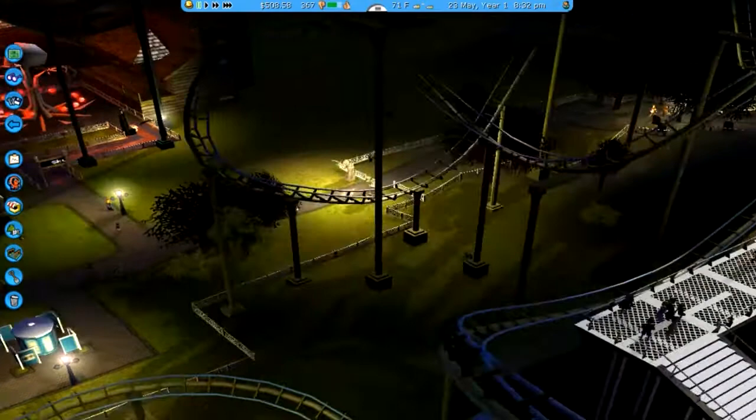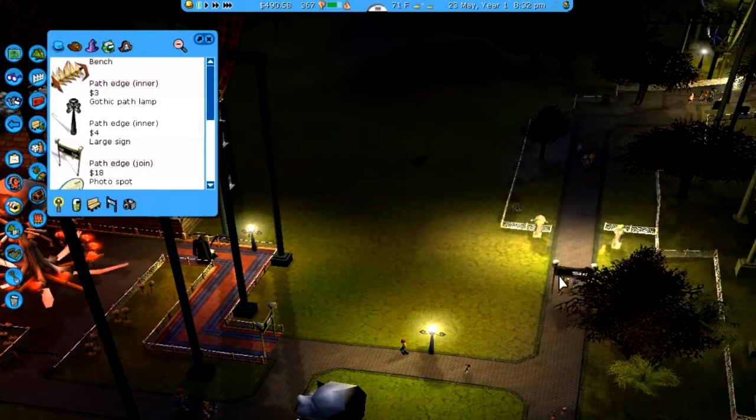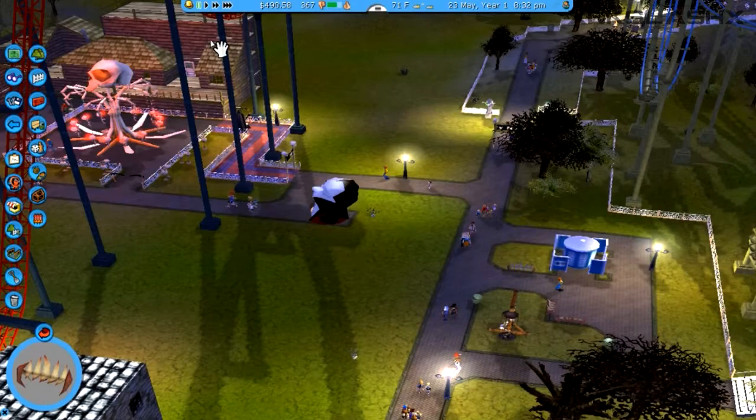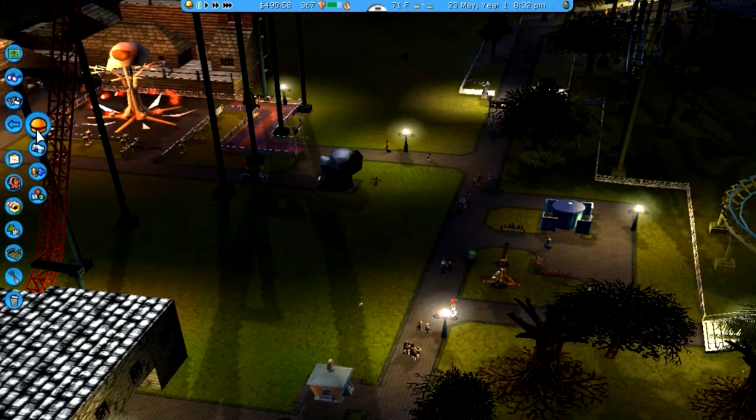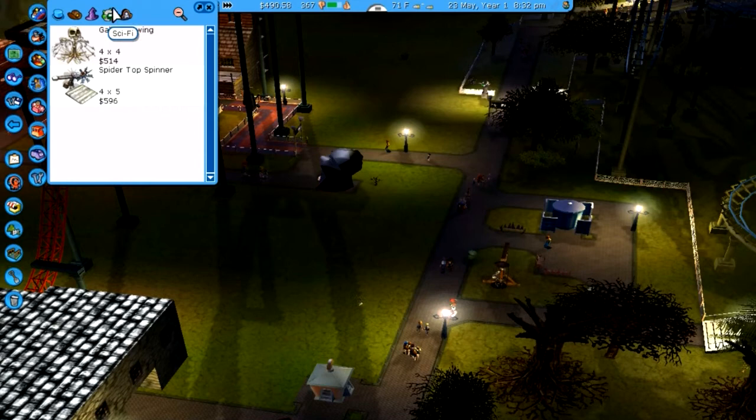There are certain little necessities you really need to get out of the way. I should probably block off that path as well — no point in walking back there, so no entry on that one too. We got food and drinks, we had a lot of the basic necessities there. Let's actually throw down a new ride in the front.